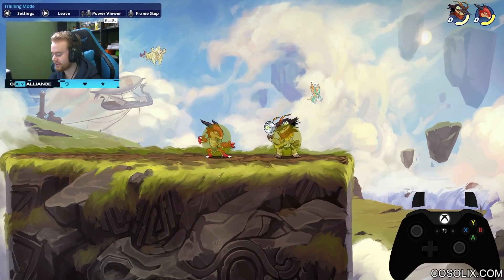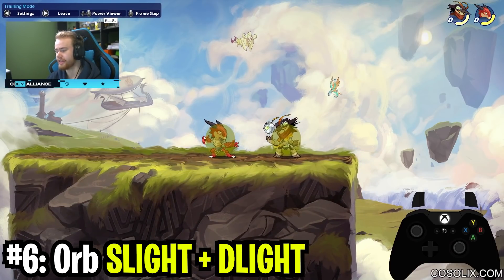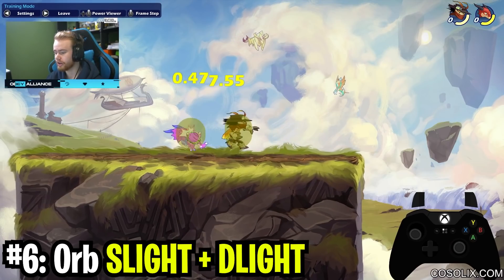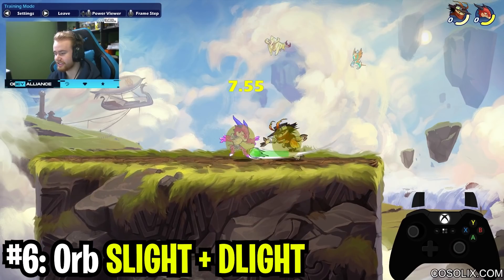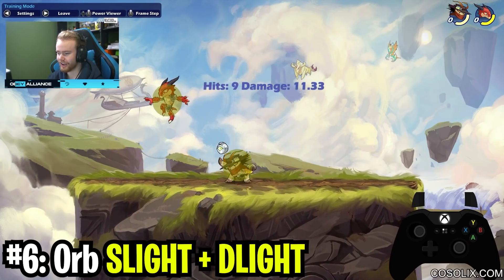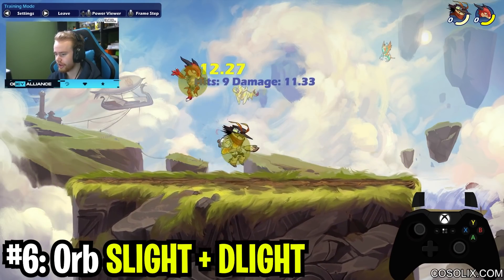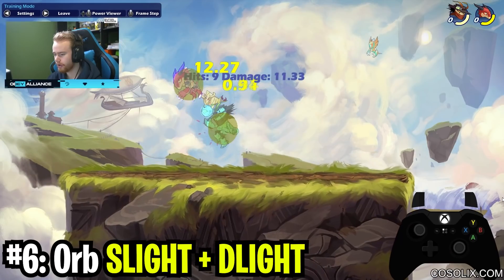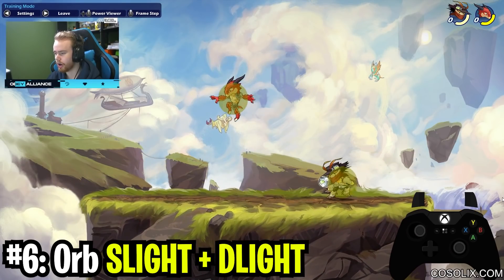The sixth true combo on this list is Orb Side Light Down Light. Last time I did this I did orb side light sider, which is a great combo as well. But a really underrated combo that I think I should have prioritized is side light down light on orb. This combo is insanely easy to input — it's literally side light, down light. You just need to get the timing right — kind of a doo doo doo tempo. It's a very easy combo to learn.